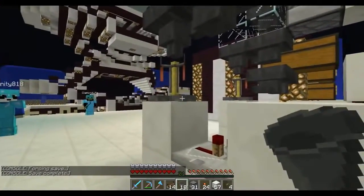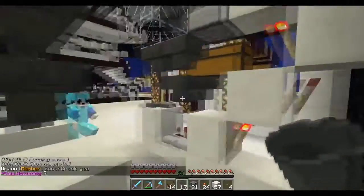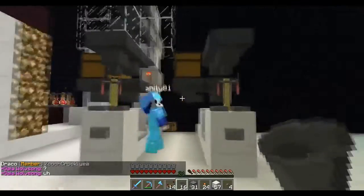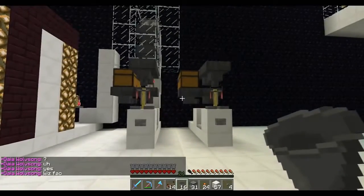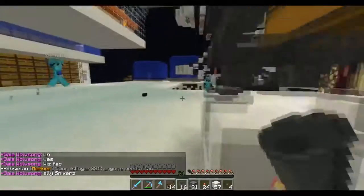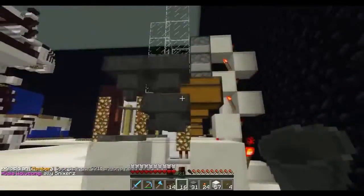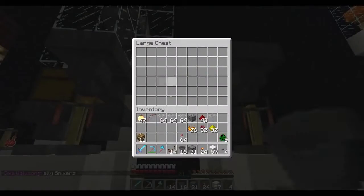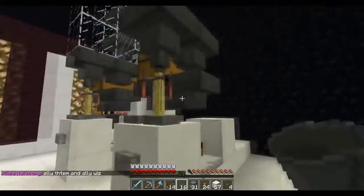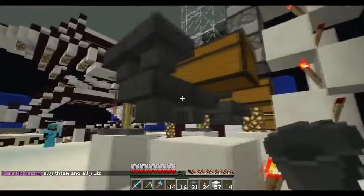Next, place a hopper below and behind the brewing stand, feeding into it. Then place a hopper feeding into that, and place a double chest which will hold your water bottles. Place your water bottles into that chest. We want a full chest of water bottles, because the water bottles will be the first item fed into the brewing stand and it'll automatically keep it filled up.